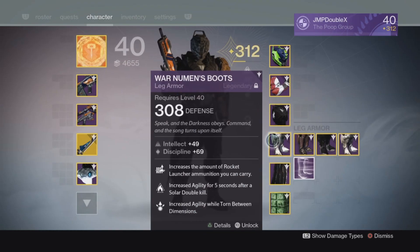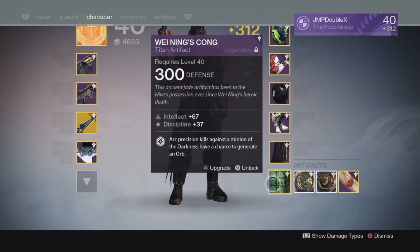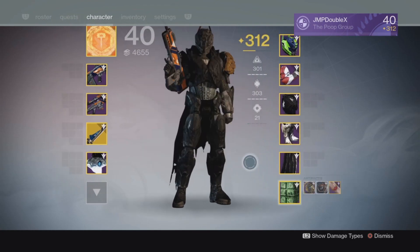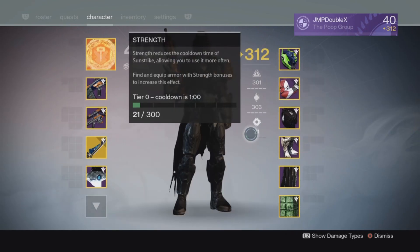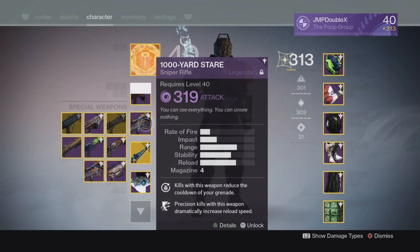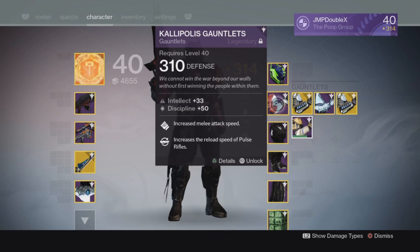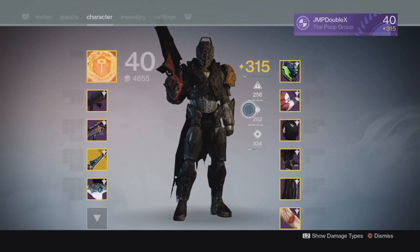And for my Boots: Intellect and Discipline, carry more Rocket Ammo. I also have a 319 Mark and a 300 Artifact, which I can easily upgrade by buying one more. If I choose this setup, it maxes out my Intellect and Discipline and gives me 21 extra Strength. I could go a little bit higher, but it requires some pretty nasty gear — so I don't think I'll use that. At 315 light, but everything looks off, so yeah, I'm not using that.